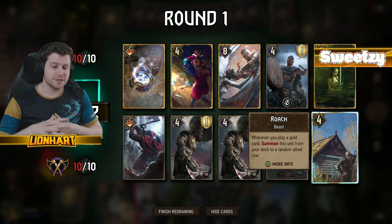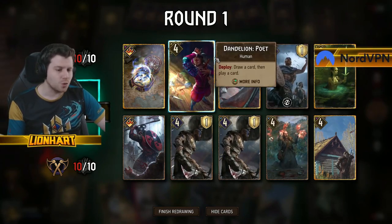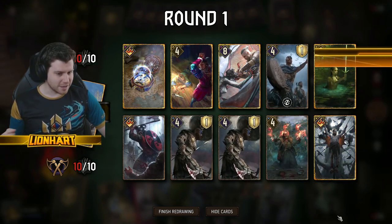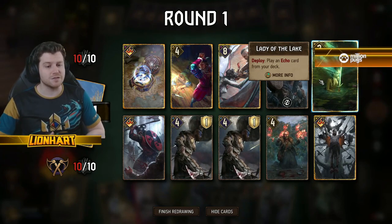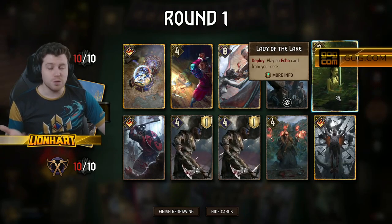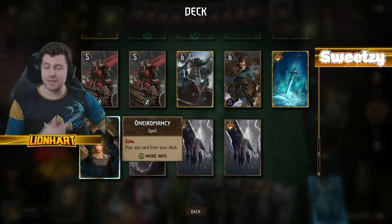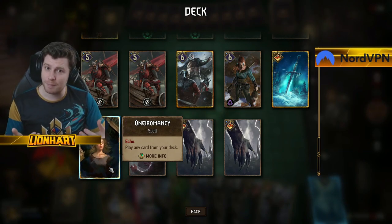Roach in your hand is a bricked card. Why? Because you never want to play it from your hand. Its ability is: whenever you play a gold card, Roach is summoned from your deck — giving extra tempo and thinning through your deck so you're more likely to find other cards later. So you always want to mulligan it. Another example: if you have a tutor card — a card that pulls another card from your deck, like Lady of the Lake who plays an echo card from your deck — if you had no echo cards left in your deck because they were all in your hand, she would be a brick. You can right-click your deck to double-check what's still in there.